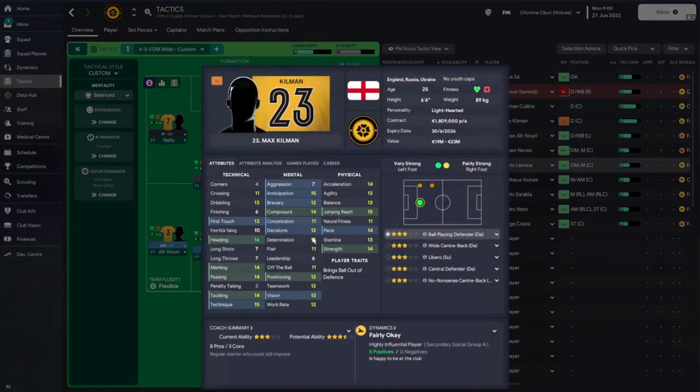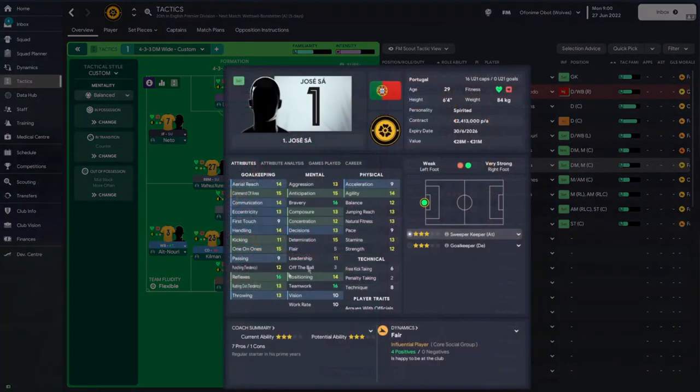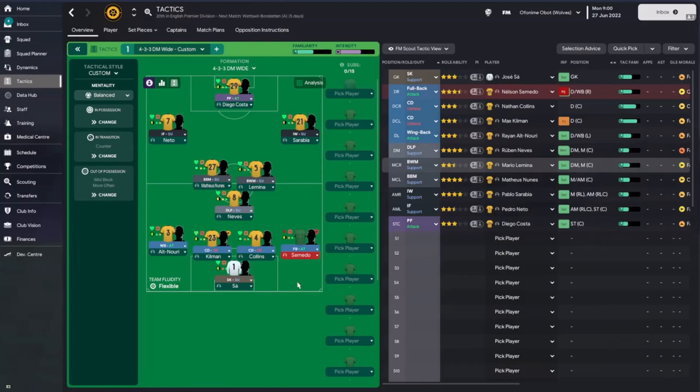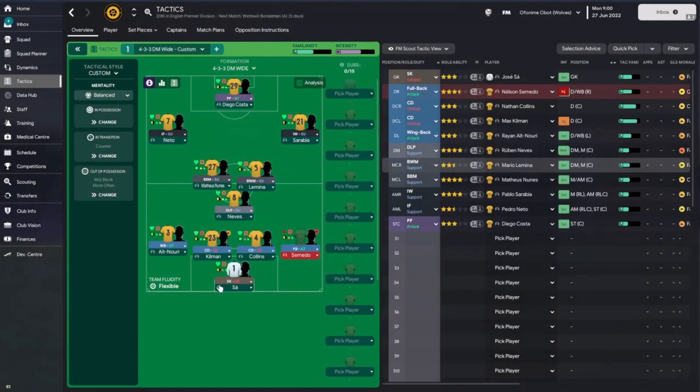I went for a pair of central defenders — nothing too fancy. Ideally Max Kilman can play as a ball-playing defender in this tactic, so I'll change one of those roles to ball-playing defender for him. For the goalkeeper, Josie Sá has an eccentricity of 13, which means you can actually play him as a sweeper keeper on attack. Looking at all his other attributes, you can use him as sweeper keeper on attack, support, or defend depending on your style. For counter-attacking play, sweeper keeper on attack or support are recommended. For a possession-based cautious approach, sweeper keeper on defend is better.